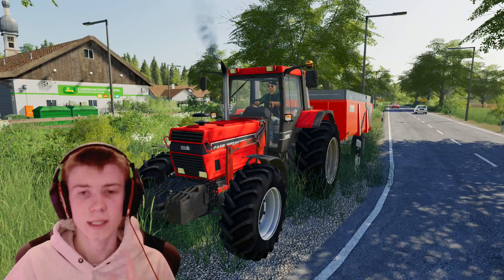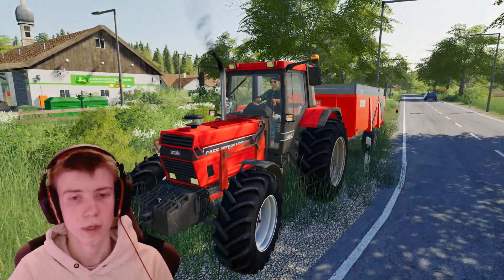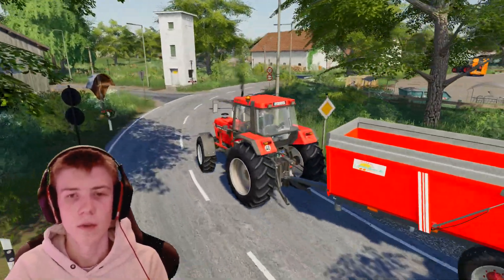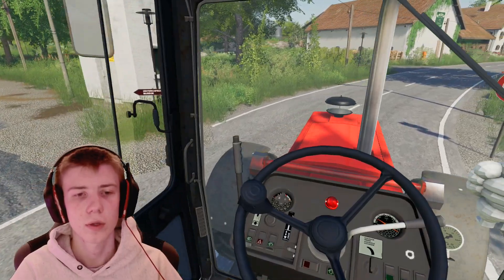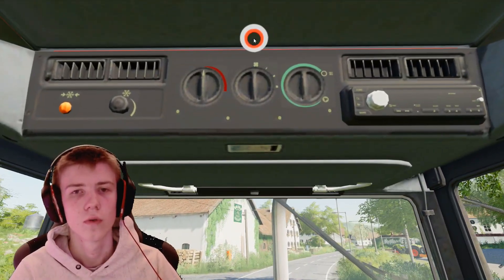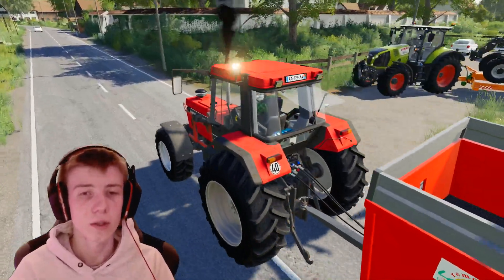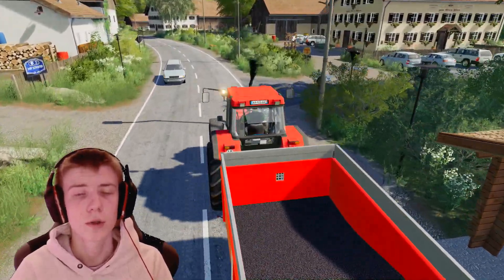Trois, quatrième et cinquième mod : c'est tout simplement ce Case IH International 1455, la dernière version qui est sortie, ainsi que cette Ben Ditton Lambert, fait par Stéphane Modding. Petit Case 1455, vraiment très très très joli. On peut ouvrir les petites fenêtres, ouvrir les portes, la fenêtre arrière, le toit. On peut faire plusieurs modifications : le chargeur avant, le pot d'échappement qui est modifiable, ainsi que la prise d'air. Il y a quelques modifications que je vous montrerai juste après.